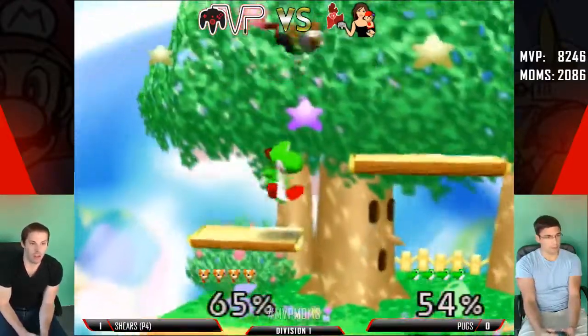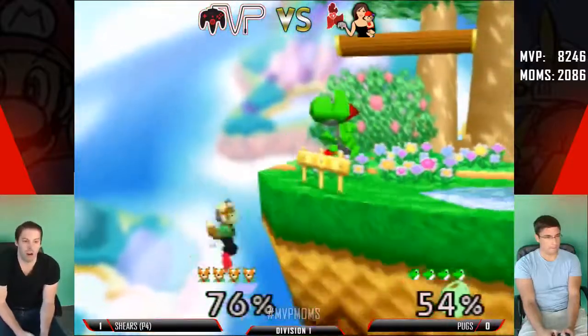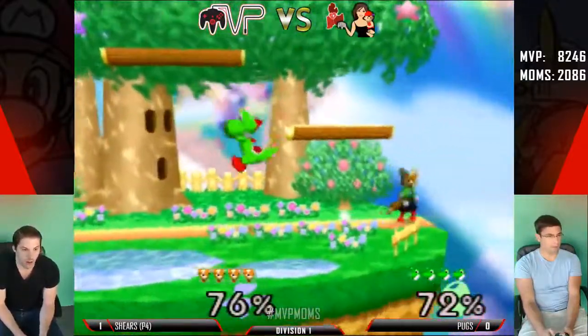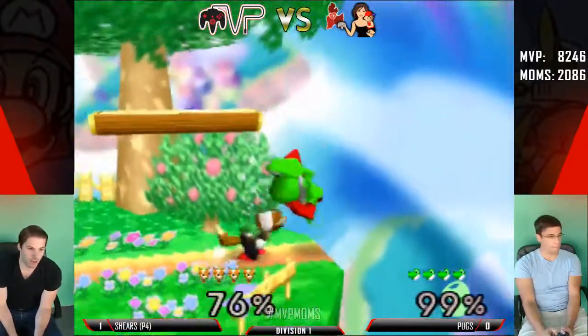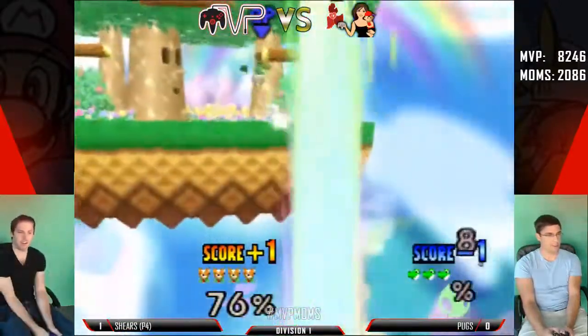Tacos thinks Fox wins it and Z thinks Yoshi wins it. I could see it being even. Fox's major disadvantage is being edge-guarded off stage with the up-B, and Yoshi doesn't have a lot of tools to actually do that.